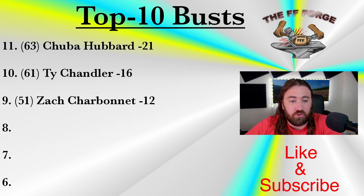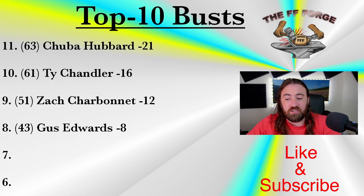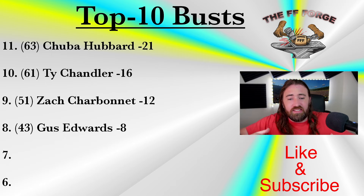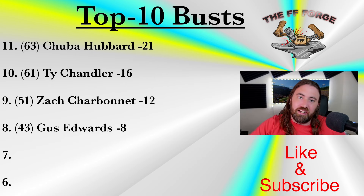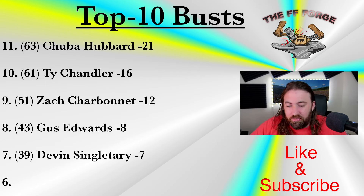That brings us to Gus Edwards, who I have ranked 43rd overall — eight spots lower than the ECR of running back 35. If Gus ends up being the de facto running back one for the Los Angeles Chargers, then we're probably all too low on him. Eight spots is exactly the gap between him and the top of the tier I have him in. I understand the argument to have him as the RB 35-36; this is just how my rankings crumbled. I'm not making any massive bust proclamation here.